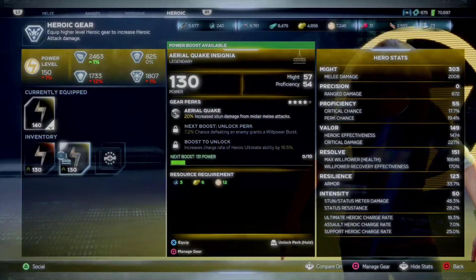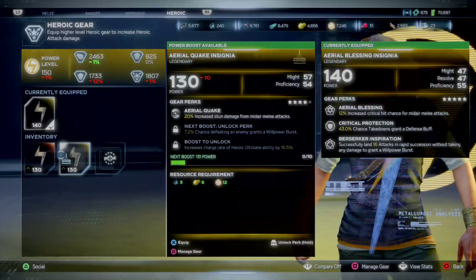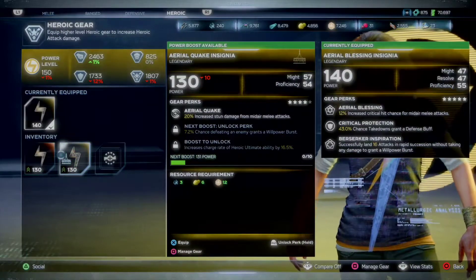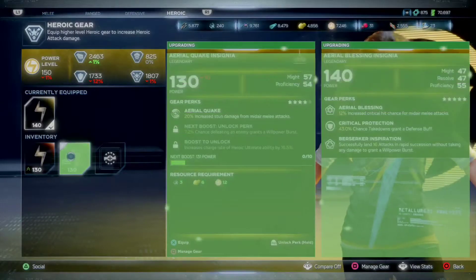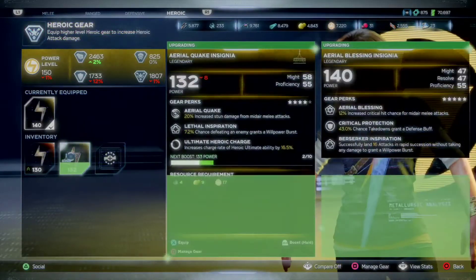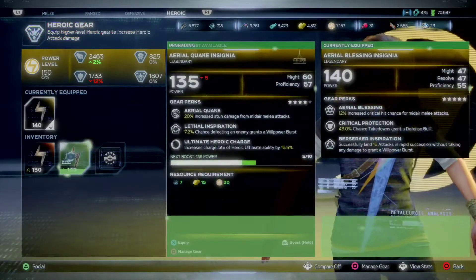Her resolve will fall to basically 100-150, but that's fine — I get a slightly better proficiency which she'll need anyway. So for now, you guys get to see a live tweak of a current build.